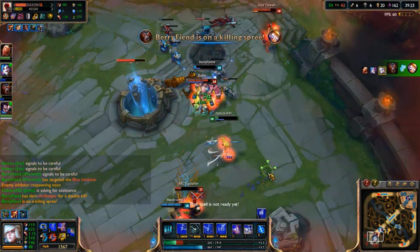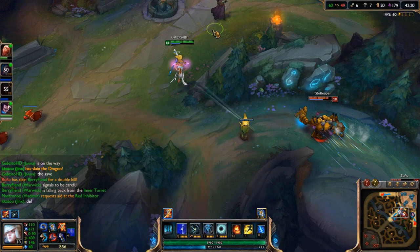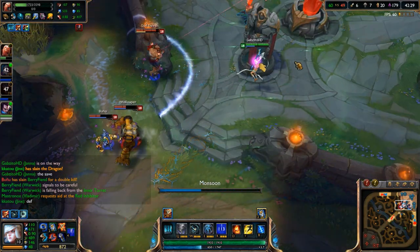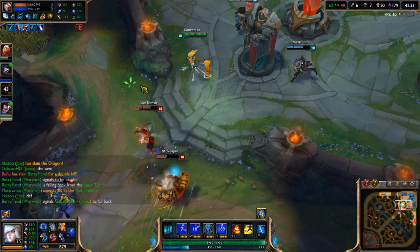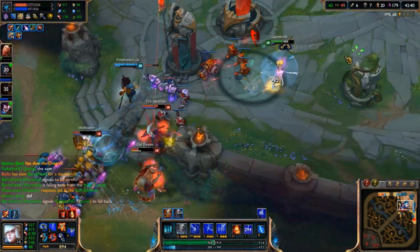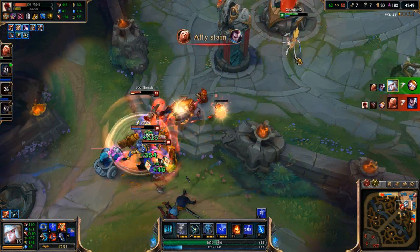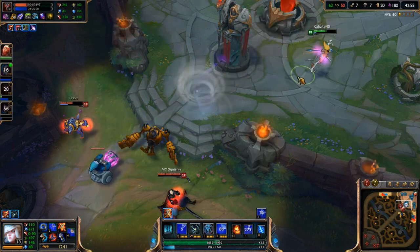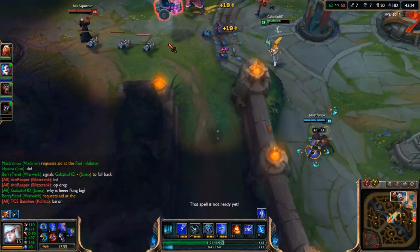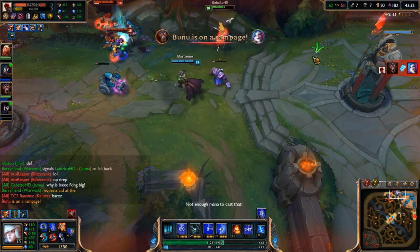They somehow manage to turn it around and it becomes a 3v2 — I have no idea how that happened. Skipping ahead: Vladimir gets caught, I use some beautiful ults, and here comes a massive Lee Sin — one of the benefits of baron is that the killer of the baron becomes huge and gets the buff, while the rest of the team gets the minion empowerment.